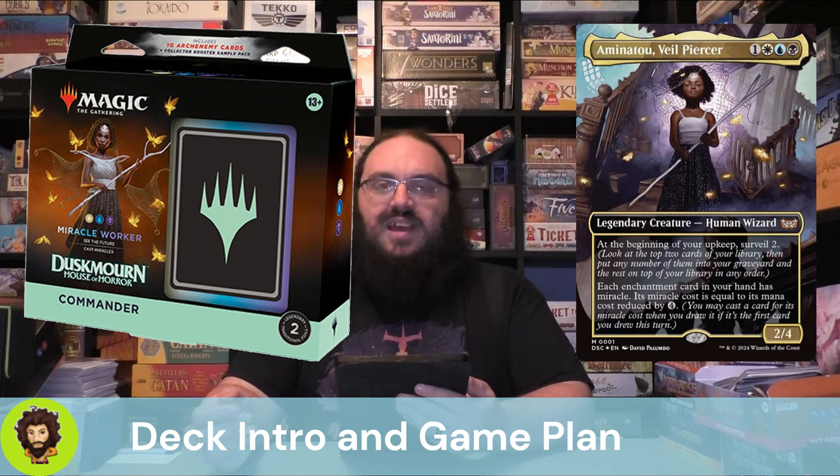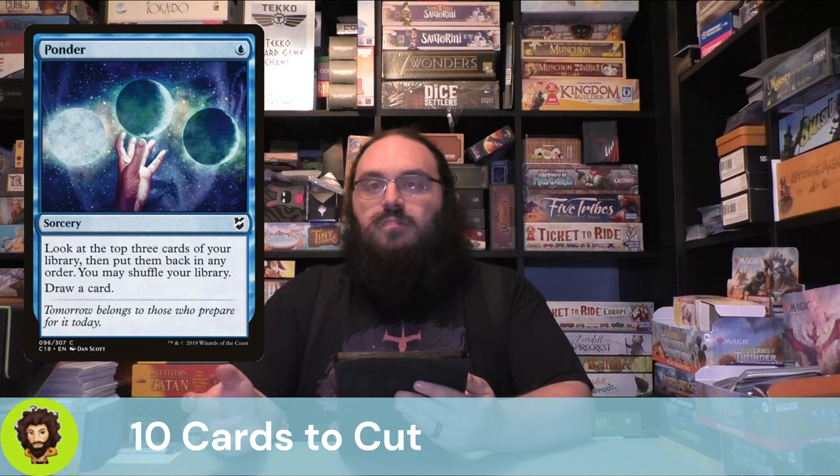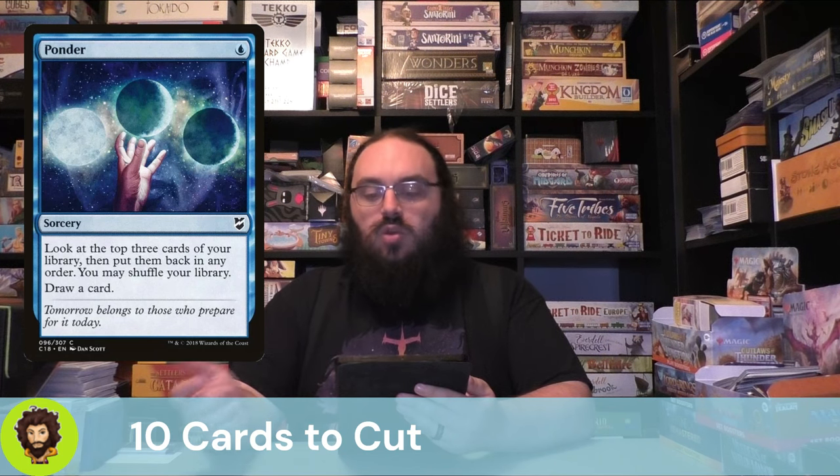Let's go over the cards that didn't quite make the cut, starting off with Ponder. Ponder is a single blue sorcery — and that's its biggest issue. It lets you look at the top three cards of your library, put them back in any order, you could choose to shuffle, and then you draw a card. If this were instant speed, I would love it. But the fact that it's sorcery speed means we could only do it on our own turn, only after we've already drawn a card for turn. So no miracles here — Ponder had to go.